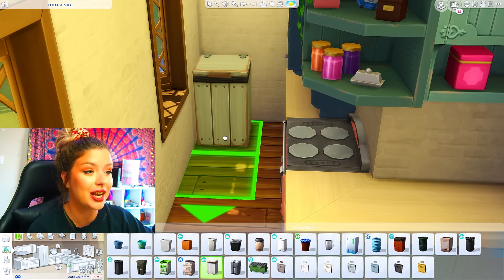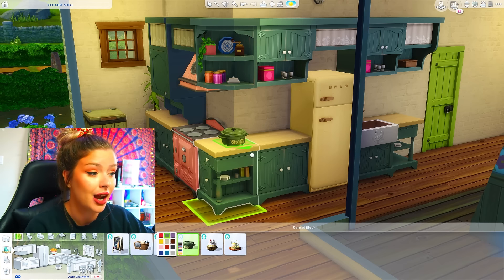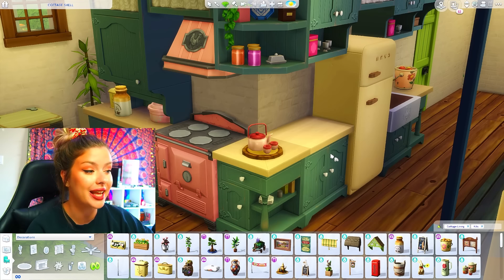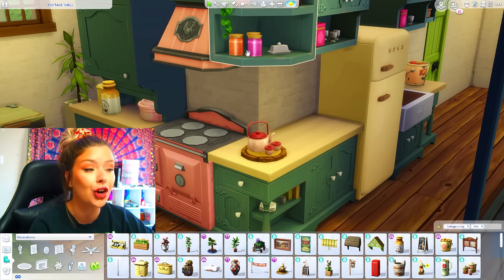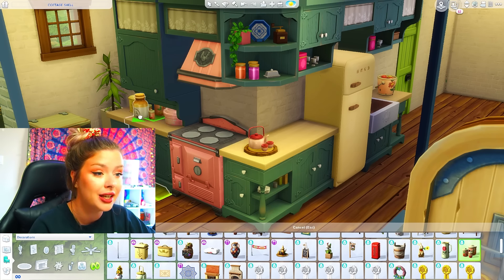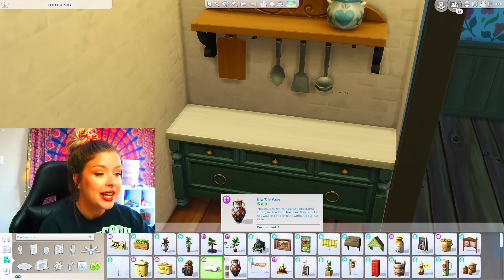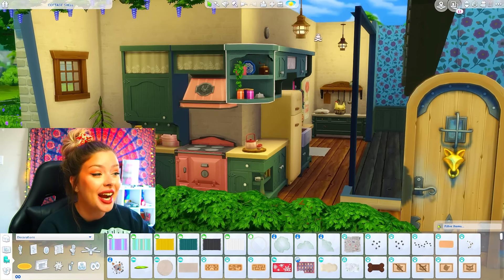I need a trash can — that's going to go just kind of at the end there. There's literally construction going on right outside my window and it's driving me insane, so I really apologize if you can hear that. Look at that little tea set — come on. I think I'm also going to put in some country kitchen clutter over on this side. All the clutter is on there — this is very cute. I was surprised to see how many color options there are with this pack. Outside is very neutral, but once you come in the swatches get more colorful, which makes me happy. There's my kitchen — I think it looks adorable.